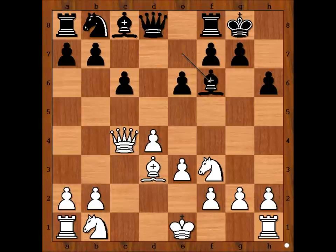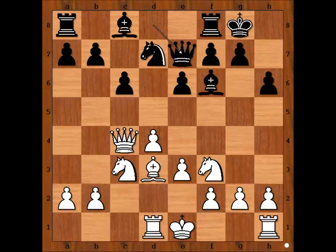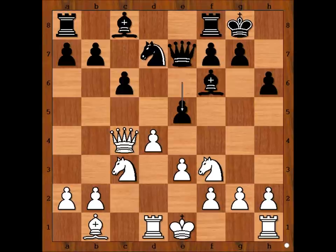Bishop takes knight, bishop takes bishop, knight to c3, knight to d7, rook to d1, lining the rook with the black queen. Queen to e7, bishop to b1, intending queen to d3 and visiting the black king on h7.